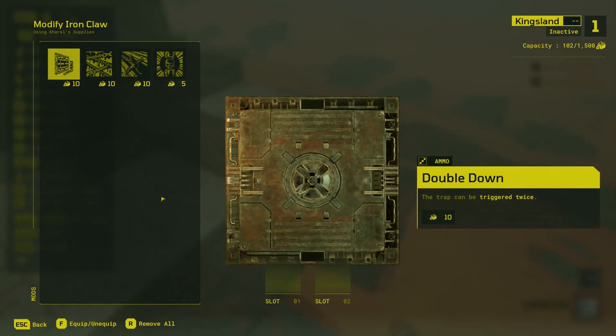Ironclaw mods are pretty straightforward. Aside from the usual second wave mod, all of these mods boil down to doing exactly what the Ironclaw already does, but a little bit better. Looking at these left to right, we've got the Double Down mod. This gives the Ironclaw a second chain to fire — meaning if the first claw or chain is destroyed but the trap itself remains intact, instead of going into a deactivated state, the trap will ready another grappling claw. It takes about a second to a second and a half before that's ready, and then it will attempt to fire at the raider the next time they pass through.